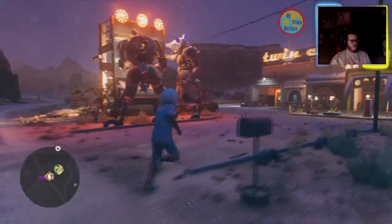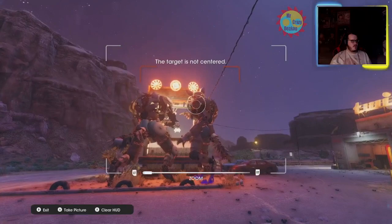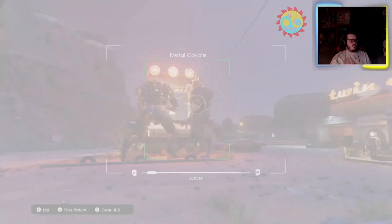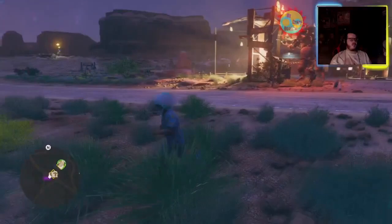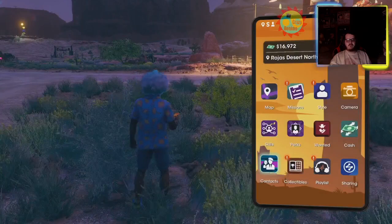I just want to grab the Coyote fast travel point — wait, I want to do that for my collectibles video. And there is the Metal Coyote. You can take a picture of the front if you want for the fast travel, but I'm coming back for collectibles and I want to keep that in the collectibles video because once I take a picture of it, it won't pop up again. So otherwise, that was the Metal Coyote.